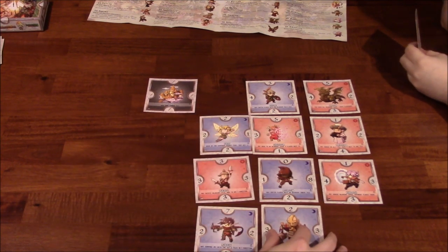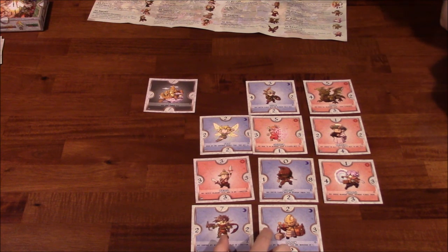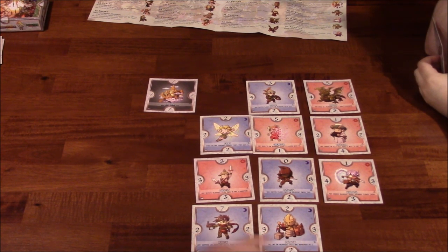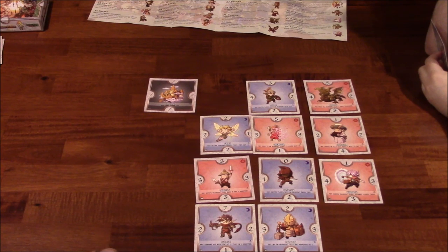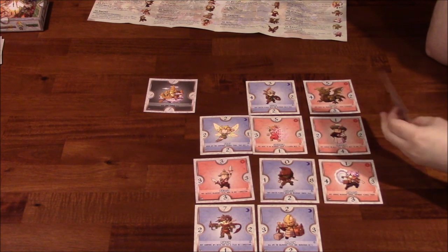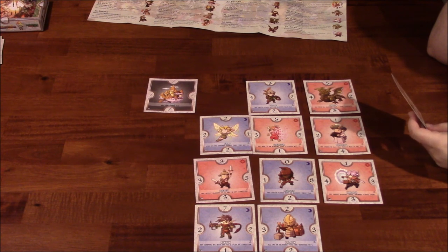I'm going to put this guy here. All numbers on adjacent tiles are increased by one — so this is a three, this is a two. But what are you attacking? I'm not attacking anything, I'm just placing this down. There's a nine, a nine, a two. I'm beefing up my numbers — or trying to.